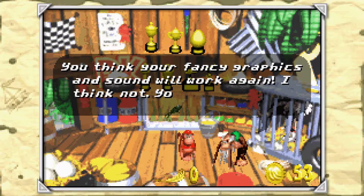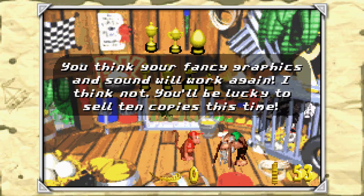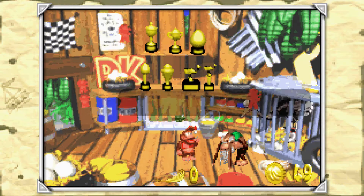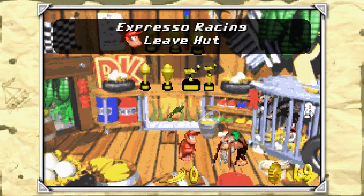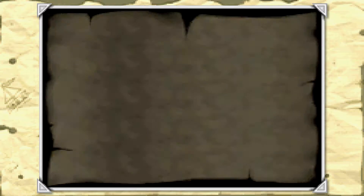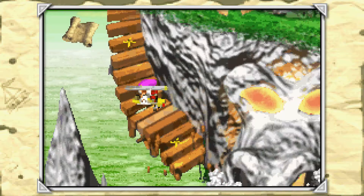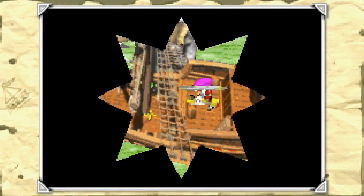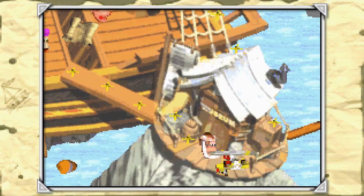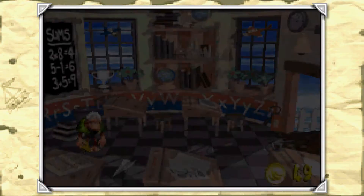Cranky says: 'You think your fancy graphics and sound will work again? I think not. You'll be lucky to sell 10 copies this time.' Alright. So I believe all we have left are some hints from Wrinkly in the first world. Let's bust out the gyrocopter - which is really convenient to have on the menu - and go grab the last Wrinkly hints.